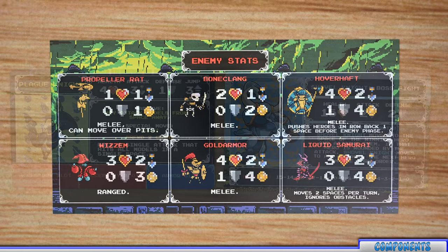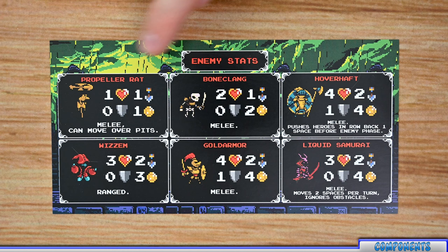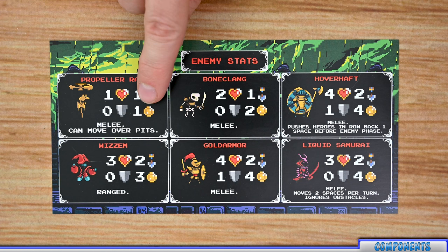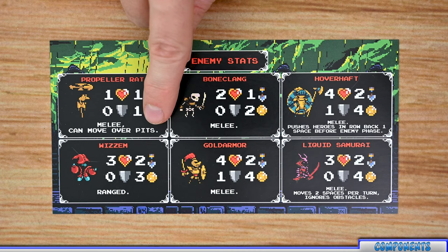There are two different types of enemies: basic enemies and bosses, which are covered later. Basic enemies have their own enemy stat sheet listing the six different basic enemies in the game. Each enemy's section lists its name, hit points, attack, defense, and the number of coins awarded to the knight that defeats it. Below that is the type of attack the enemy performs — whether melee or ranged — and any special abilities that enemy has.